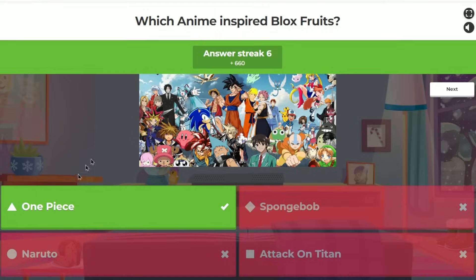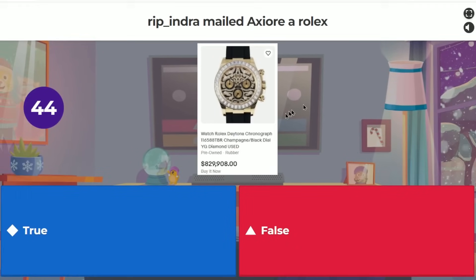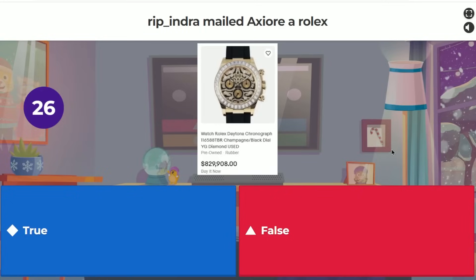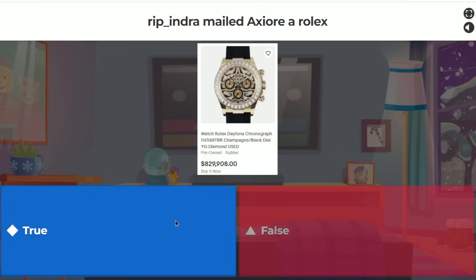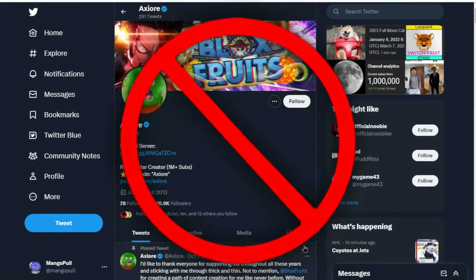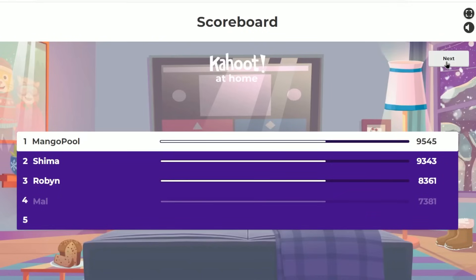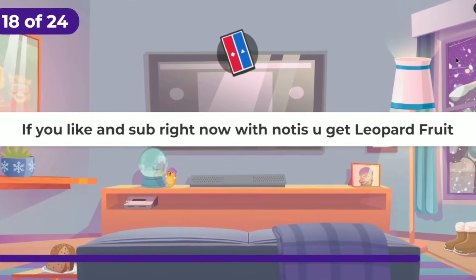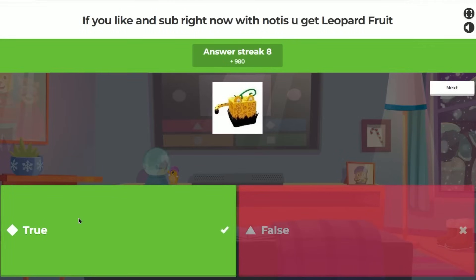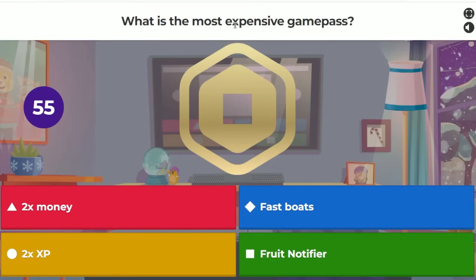True or false: Rip Indra mailed Axiore a Rolex? Yes, Blox Fruits actually did mail him a Rolex — I tried to pull up Axiore's Twitter but he deleted the tweet. I'll put it on screen. Then a true or false: if you like and subscribe right now you'll get a Leopard Fruit — which I say is true. What is the most expensive game pass? I guessed Fruit Notifier — correct.